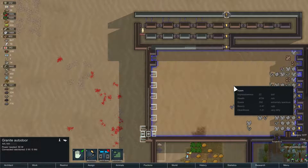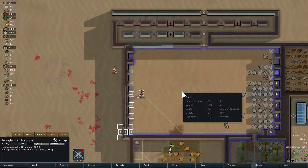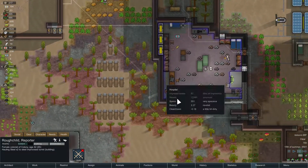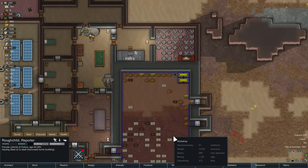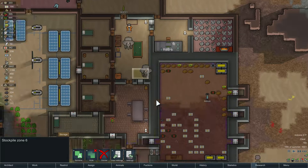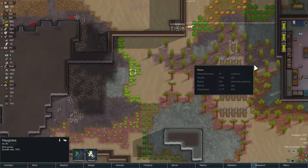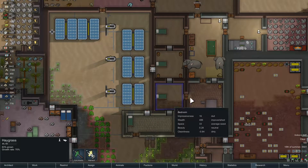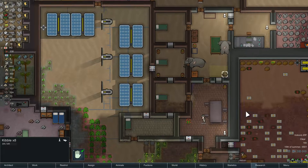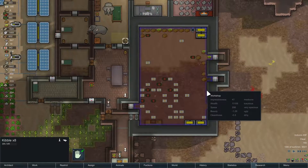We also did some power management over here, which should fix things once they're done. Rough Child is making turrets right now. We are almost out of kibble over here — at 83%, not quite out, but very close. So we might need to start putting other food in this room.